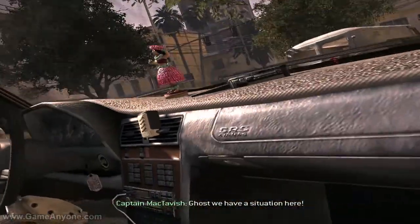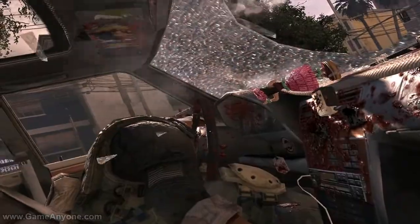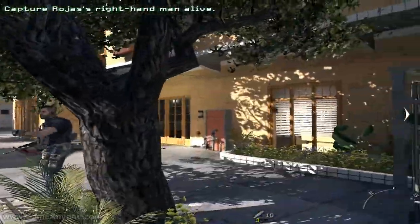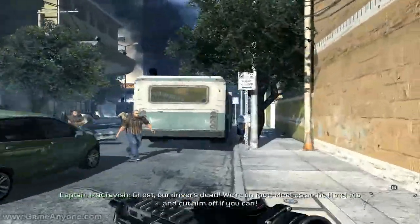Ghost, we have a situation here. Get down, get down! We're getting away — Rojas, let's go! Ghost, our driver's dead. We're on foot. Meet us at the Hotel Rio and cut him off if you can.